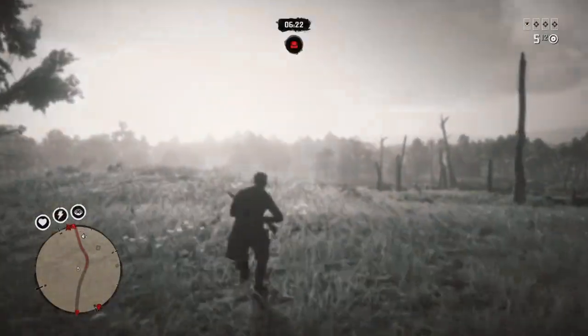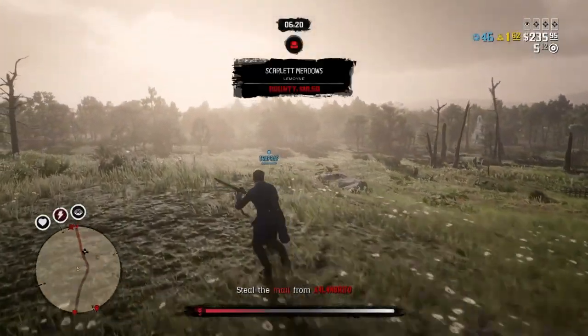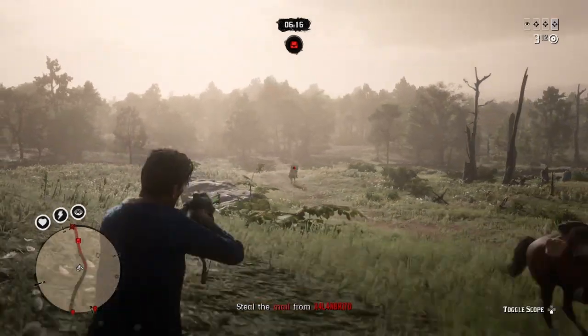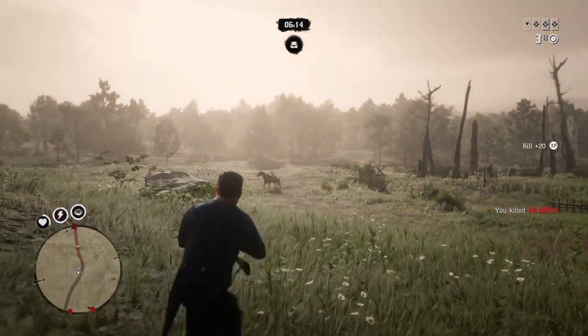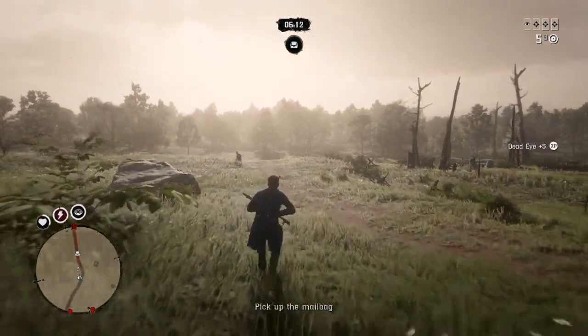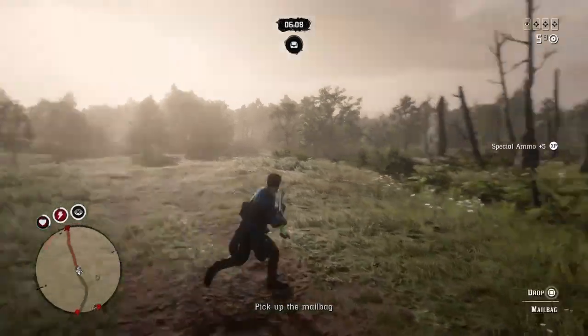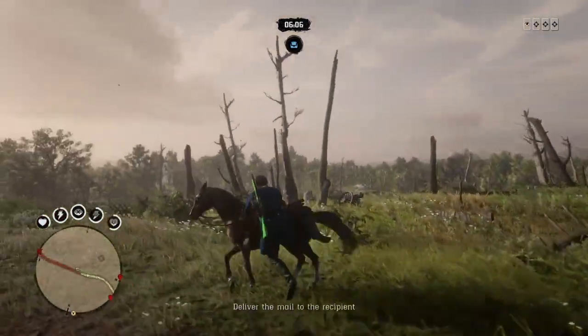What's going on everybody, welcome back to another Red Dead Redemption 2 video on my channel. For today's video we're going to look at the quickest, the fastest and the easiest way for you to obtain the green bolt action rifle in this game on the online multiplayer mode. There are many speculations going around as to how you can obtain this green bolt action rifle.